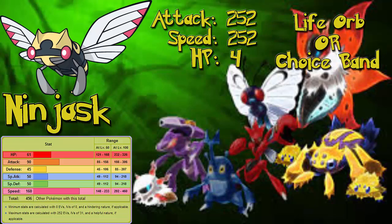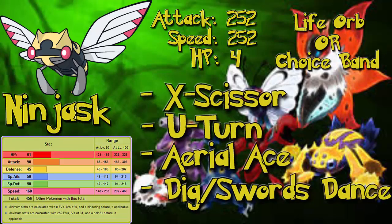The attacks you should run are X-Scissor, U-turn, Aerial Ace, and then either Dig or Swords Dance. If you're running Dig you might want to run the Choice Band instead, but Life Orb is still okay. If you're running Swords Dance, don't run the Choice Band. If you want Choice Band with Swords Dance, you are dumber than me.